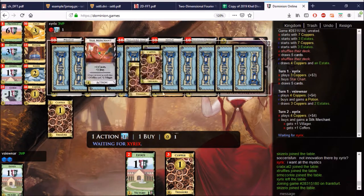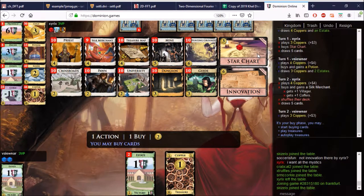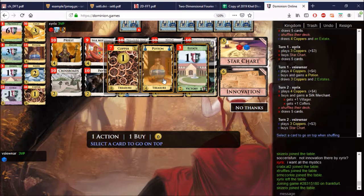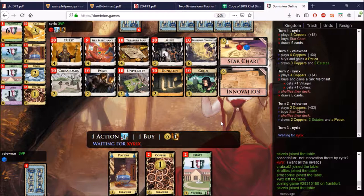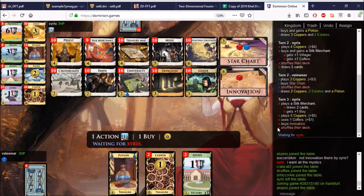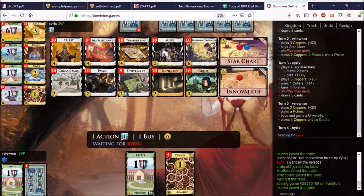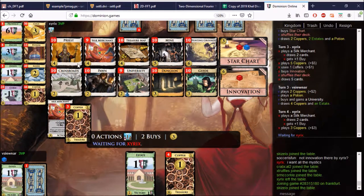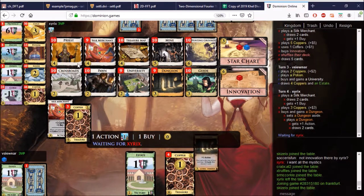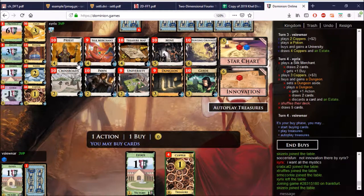I don't really know what we're doing in this game, to be honest — something with Silk Merchant and Treasure Maps and the Hunting Grounds. We need the trash as well. Let's put the Potion on top. Very little chance anything could go wrong. Somebody has Innovation, so we need to get the Innovation ourselves here. This is our Priest. There's Dungeon, so Dungeon comes out immediately, and you'll see the big benefits Cyrix gets from picking up that Innovation early.